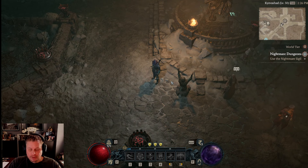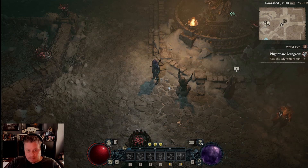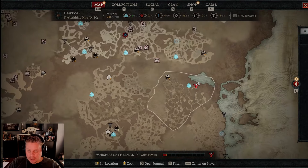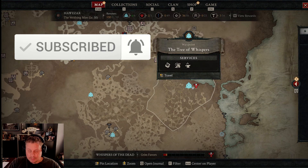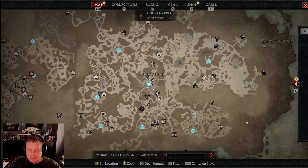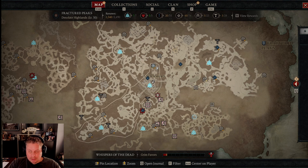The capstone dungeon is your goal, and everything you do from this point on is to prepare for it — to move you to world tier three. One of the best ways to do that is the Tree of Whispers. You'll unlock this as you play through the campaign. The Tree of Whispers will tell you about the capstone dungeon and put it on your map.